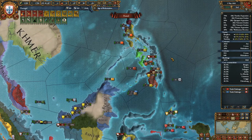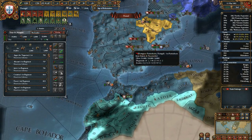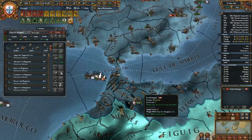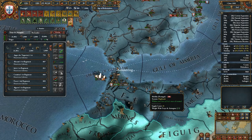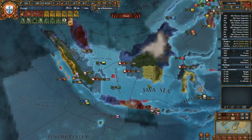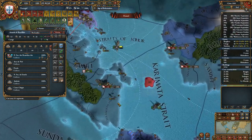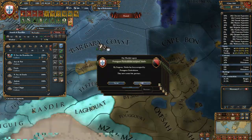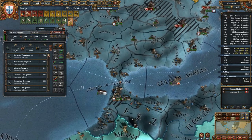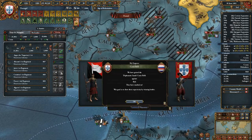Oh my god, why do we have so many particularists? Come down here right now. You need to hurry up and head to Cordoba, please, because we need to pick up more troops.